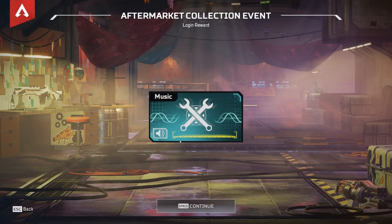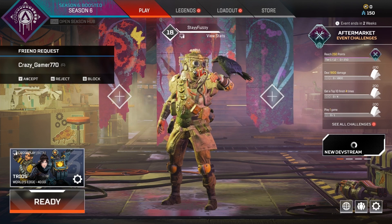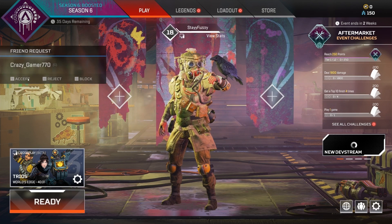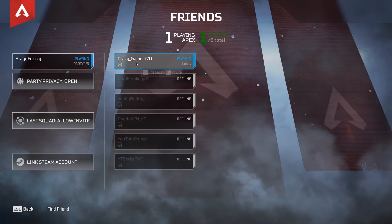I've switched over to my PC. I'm gonna log in and you should get the friend request even if you're logged into the game. If you're at the lobby you should receive the friend request, and you press Y — or on PlayStation it should be X. I just added myself.